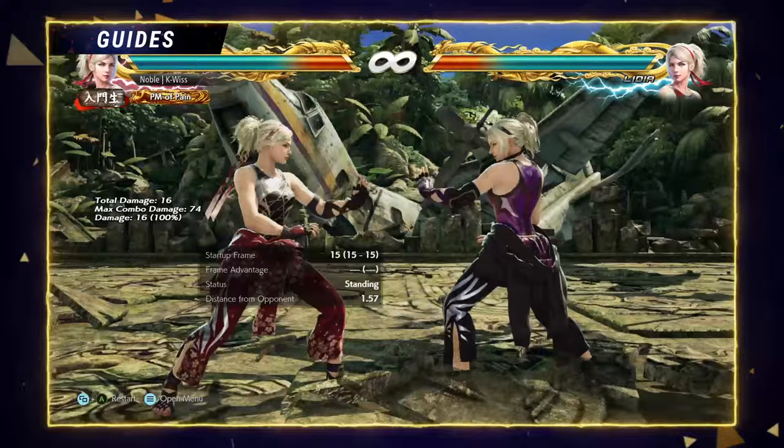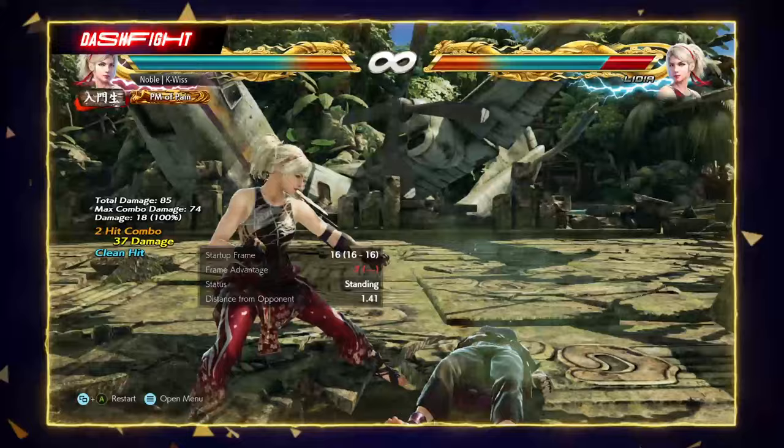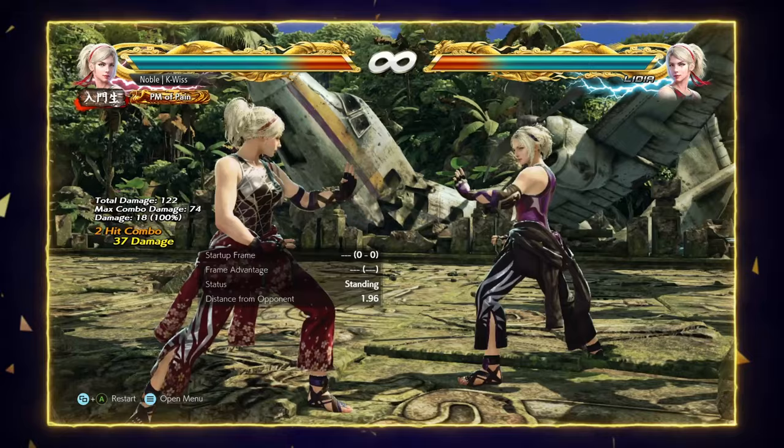Down 1 is a plus-on-block mid poke that can be used to go into more pressure. Down-forward 4 is a mid poke with extensions that can be used to track to Lydia's weak side. Down-back 3-2 is a hell sweep that leads into favorable oki for Lydia. Back 3 is a homing high that is only minus 3 on block.